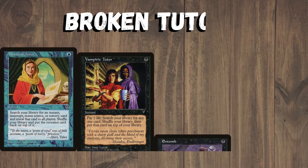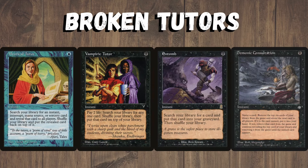These cards are all banned because they tutor up another card for one mana — one puts it to the graveyard, the other puts it on top of the deck and only does instants and sorceries. But still, these are just far too powerful and would give combo decks an absolutely crazy advantage.